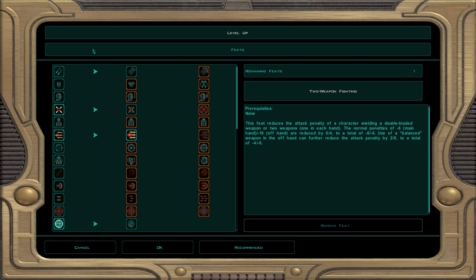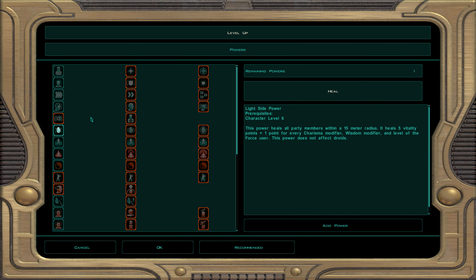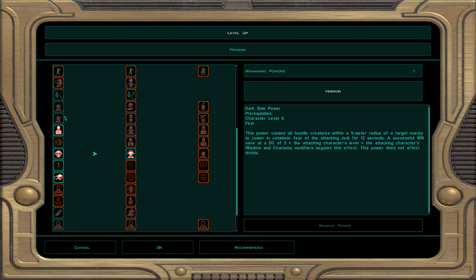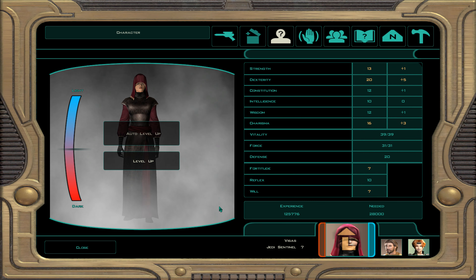For feats we're going to grab improve two-weapon fighting. Main hand and off hand matching is minus four, minus four. If it's off hand only, it's minus two, minus four. So we'll get her into dual wielding, or at least use a double-bladed lightsaber. She has some light and dark side powers so I'm going to build up some light side. Force power gives everybody plus two on save throws and their attributes, which is a good buffing Jedi power.